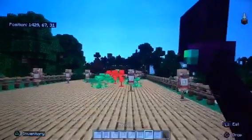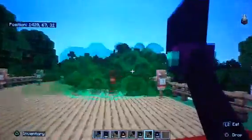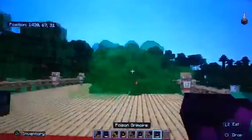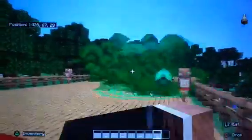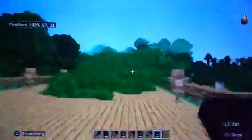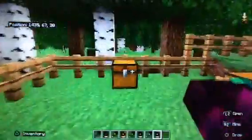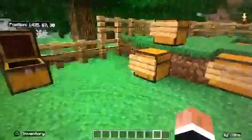And then for the poison — it summons a poisonous gas around them. It will do the same with the book. When you have a large group of mobs or something, that will be helpful.